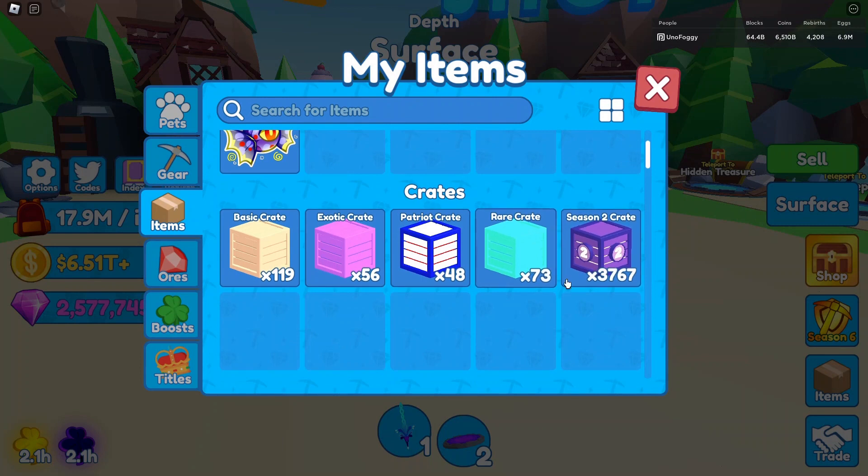Basically, in today's video we're going to go over why this game does need more crates added, because we've not had one for a very long time, and we've not had a limited one for even longer. As you can see right now, these are pretty much the only crates I have: the basic crate, the exotic crate, and the rare crate, which are all still obtainable. Limited crates like the patriot and the season 2 crate aren't in the game anymore, but I can still open them.